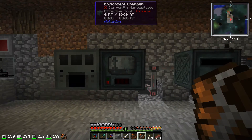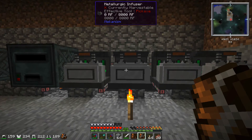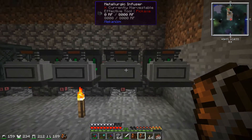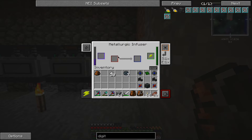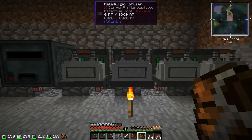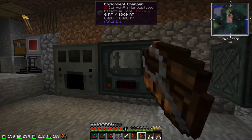Once I had the enrichment chamber, I made the other three metallurgic infusers. With these things, I've got coal, redstone, diamond, and refined obsidian. When you load these things up, always run the material through the enrichment chamber first.